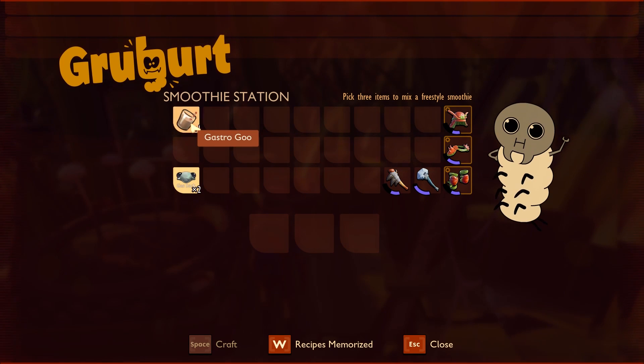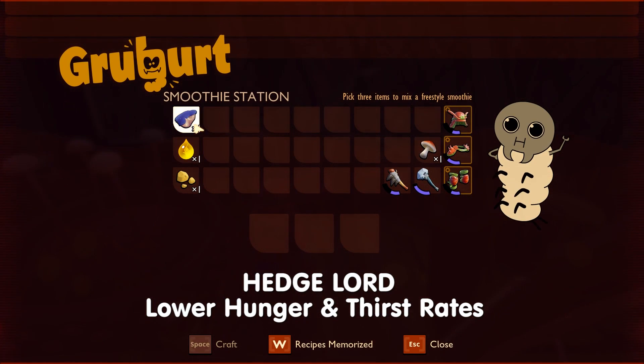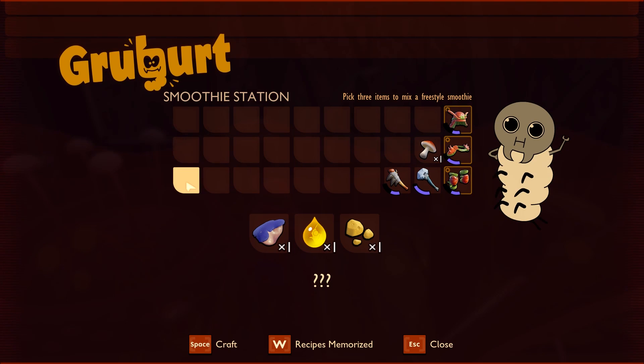Now we're going to make a Hedgelord smoothie, which will lower your hunger and thirst rates. You need one berry chunk, one aphid honeydew — which is again very hard to get — and one acorn bits. Click craft and you can now lower your hunger and thirst rate.